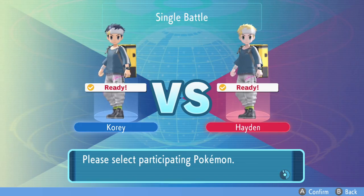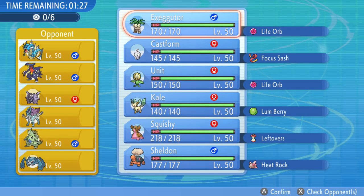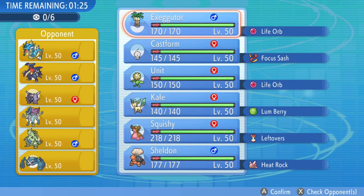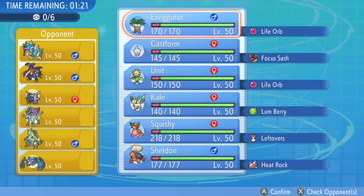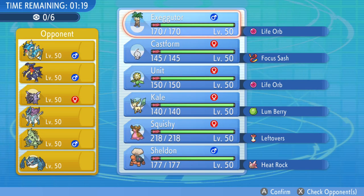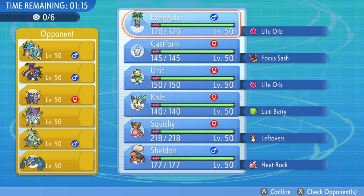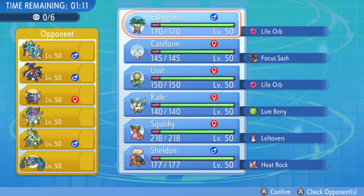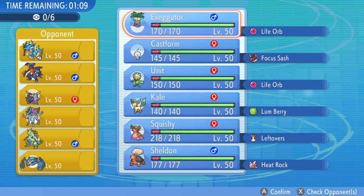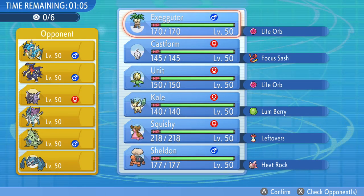Ladies and gentlemen, welcome back to another Pokemon Brilliant Diamond and Shining Pearl Wi-Fi battle. Today I've got another match with the Forbidden Sun team. This is a really fun team to use and I figured I'd hop back on the old Wi-Fi and see if I can get it to work again. Before we get started, I want to give a quick shout out to Joey Pokeyame. He set up the link code for finding singles battles: 2022-2021. So if you're looking to find some singles battles, you can hop on there and find a match pretty quick, which is awesome.